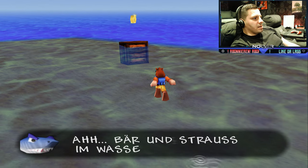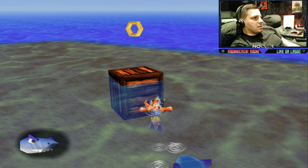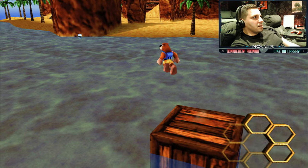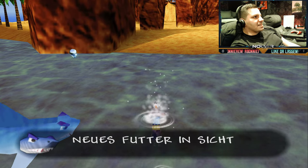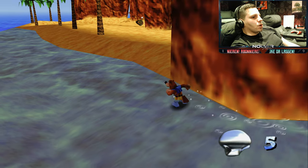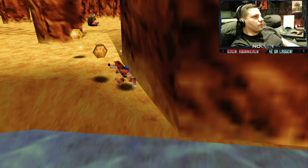Ich bin total crazy – Bär und Strauch im Wasserbad. Ihr seht ihn wahrscheinlich schon, den Mumbo-Schädel. Jetzt spawnen die den vor mir. Zieh durch! Sind wir wieder bei fünf Schädeln – läuft doch bei uns, meine Freunde!